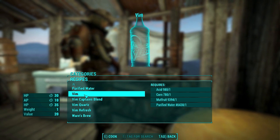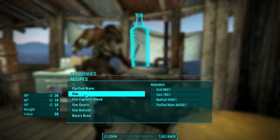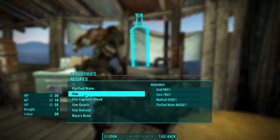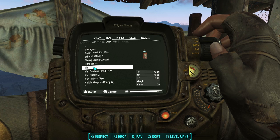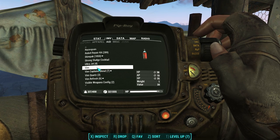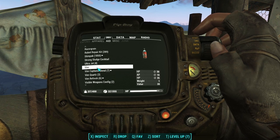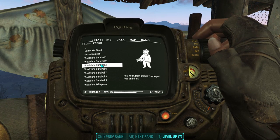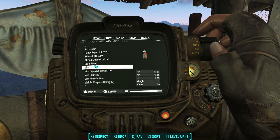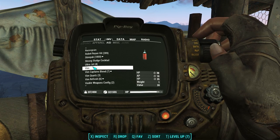So one Vim: it heals 30 HP over time, 10 AP over time, and then shows 35 HP over time again which is a little confusing. The weight of each cola bottle is one which can stack up pretty quickly. I bet that last HP line is from a perk I've got — specifically the Wasteland Survival 3 perk from the magazine. It says heal 50% more from irradiated packaged food and drink, but Vim doesn't give you any rads so it's not irradiated. Maybe there's a bug in the code.